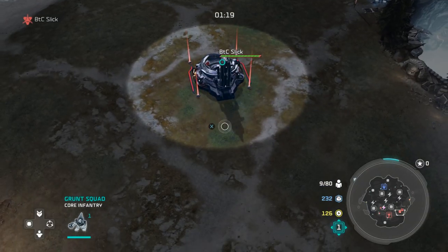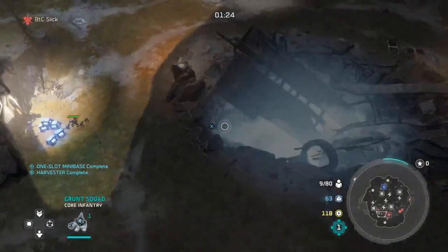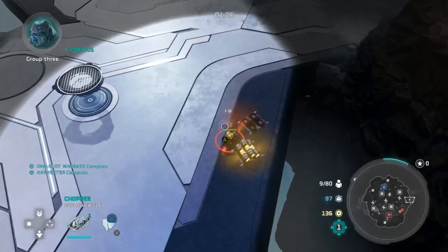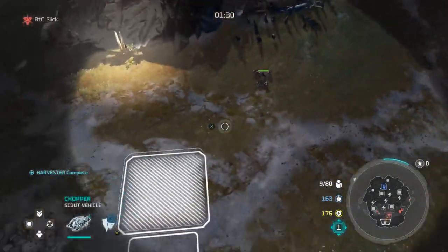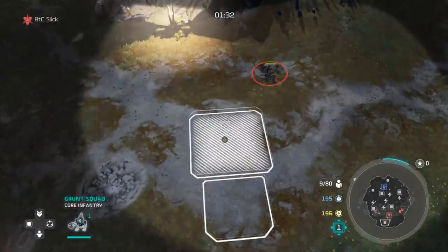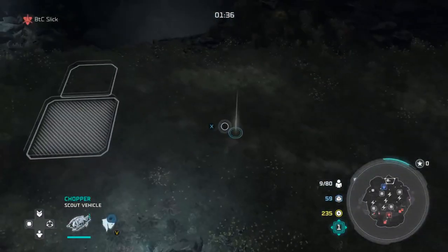As soon as this mini base comes up, we're going harvester, and then on our main base we're going to go for a War Council. This build is super tight-knit — I've been spending a lot of time in custom just trying to figure out a good system, and this is just where I'm at. Right here at around 1:30 I'm building the mini base the second that I can.